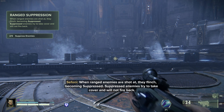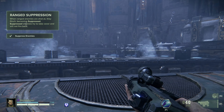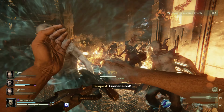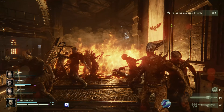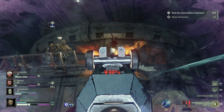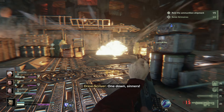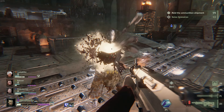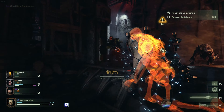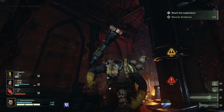You do have the option of trying to suppress them, which will force them to run to cover. But after that initial suppressive fire, they'll tend to be too spread out to properly suppress. At that point, your best bet is to either break line of sight and wait for them to come to you, jump out and pick one or two off when you have enough toughness, or close the gap as quickly as possible — because once you're in melee, they'll stop shooting and they're very weak compared to their ranged form.